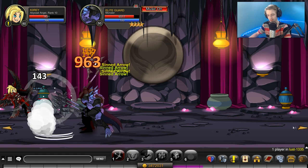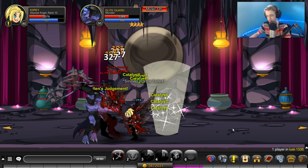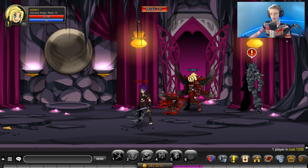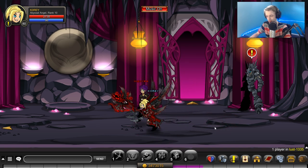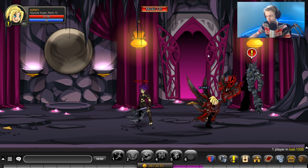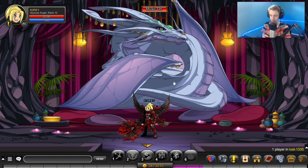These guys actually give 500 XP per kill. They do have 6k health, but 500 XP per kill is pretty good. Once you are done fighting all those guys — because every time you re-log you have to fight those guys again — you come to the very last room. And here's the boss.